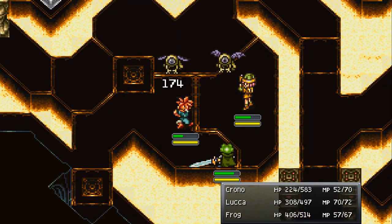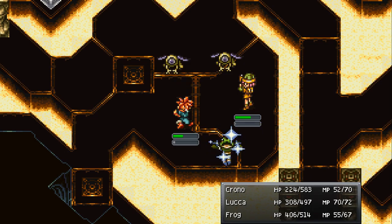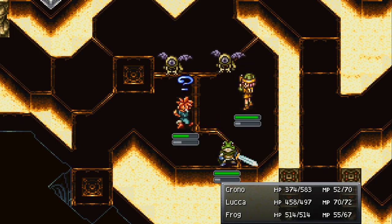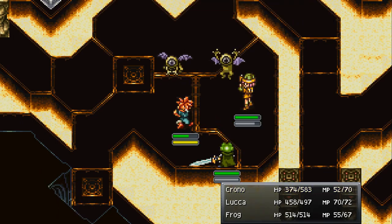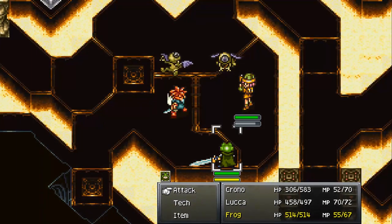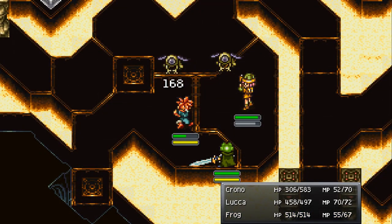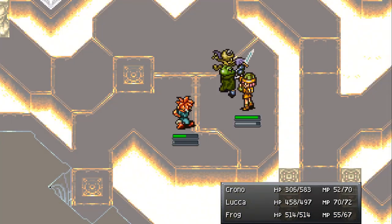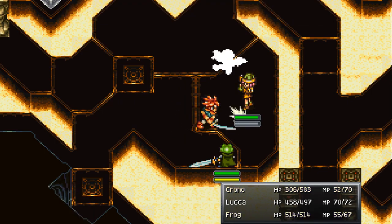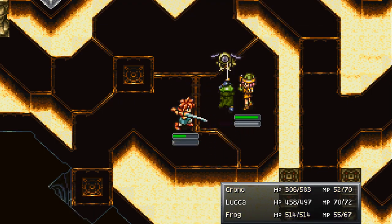Let's do another Heal - that should top Frog off and really help Chrono and Luca. Physical attacks should take these guys out. I would use lightning but we're locked, and it's not really worth using items to fix that since the status disappears after battle anyway. Save items for stronger fights like boss fights. I don't really think there are too many boss fights in this game that use status effects - if they do, it's usually poison, sleep, or maybe paralysis.